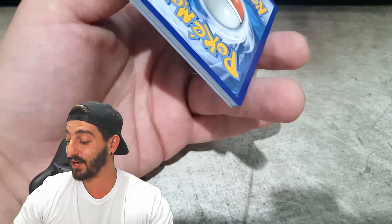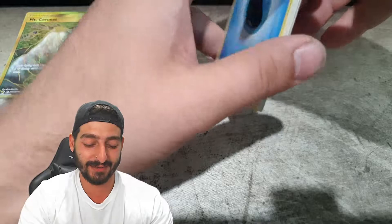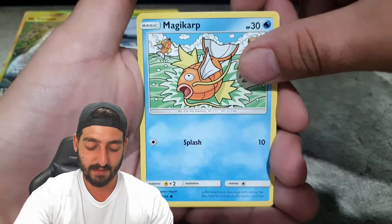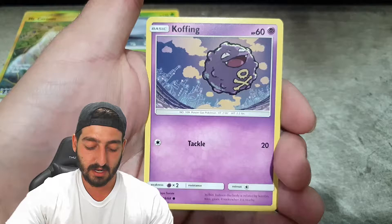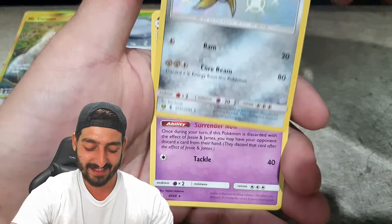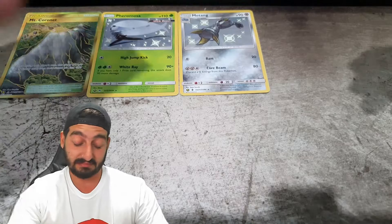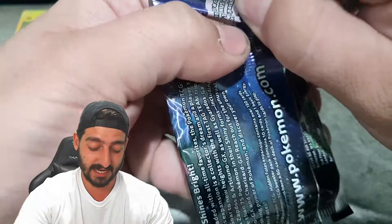Let's get back into it with the Water Energy, Giovanni's Exile, Koga's Trap, Surge's Strategy, Charmander, Magikarp, Slowpoke, Clefairy, Koffing — Shiny Mewtwo! Followed by the regular rare Weezing. So that's three for three so far — that's insane, I'm pumped. I'm really stoked to see what happens next. This Premium Powers box is just proving to be an absolute banger.